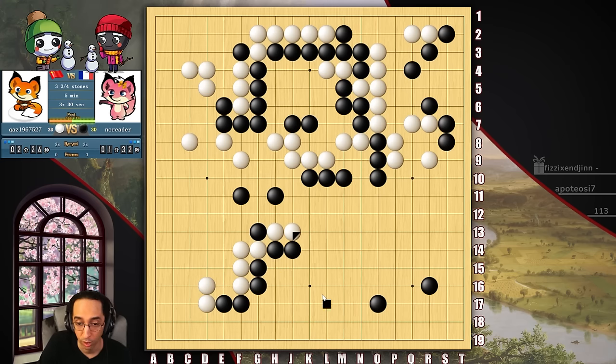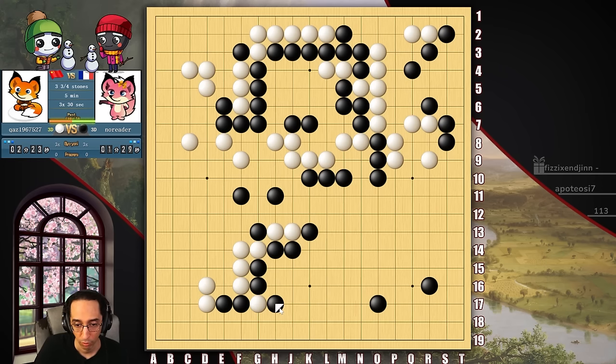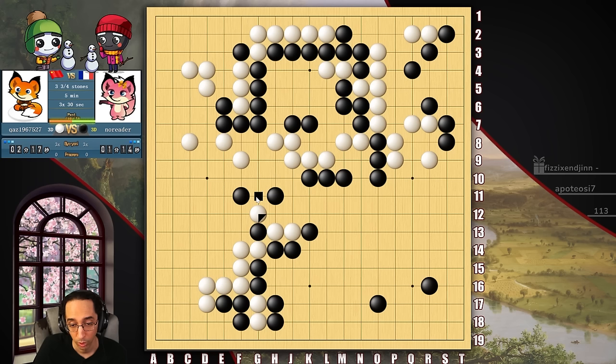Again, fixing the cutting points. I'm always being very careful about my cutting points. This is completely fine. He can't get beyond two liberties. He can atari and atari, but again can't get beyond two liberties. So it's fine.